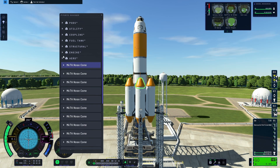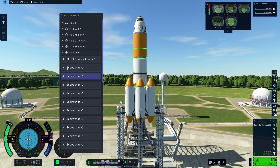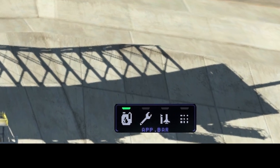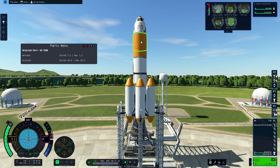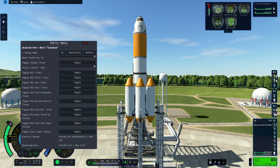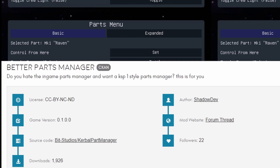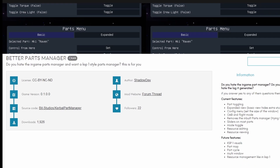You'll obviously have to go make a cuppa whilst you wait for the Parts Manager to open after selecting it, but that's not exactly the end of the world. In order to open the Parts Manager, all you need to do is click on the button on the toolbar, as right-clicking on parts will no longer do this — that will just bring up the Parts window instead. This mod is an excellent addition, and I eagerly await future updates.